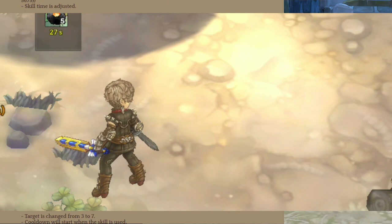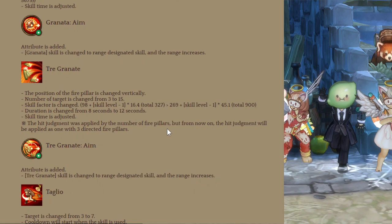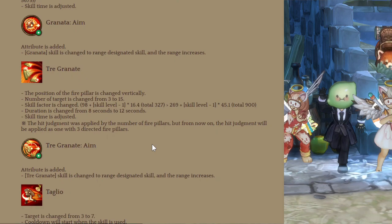The next skill that received a rebalance is Tri-Granata. They changed the position of the Fire Pillar vertically — if I understand it correctly, now it's in a straight line. They changed the increased number of targets from 3 to 1, and increased the skill factor and duration. Here's a preview of the new Tri-Grenade.